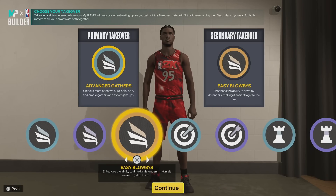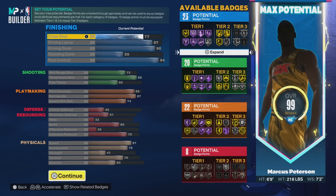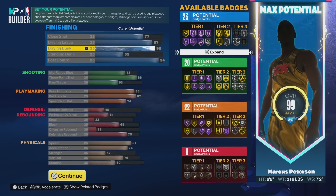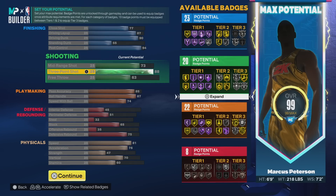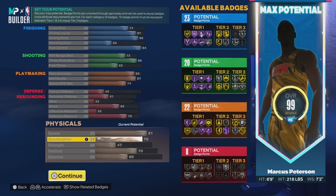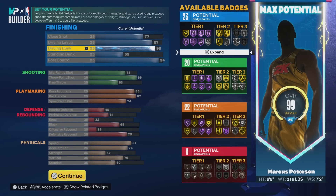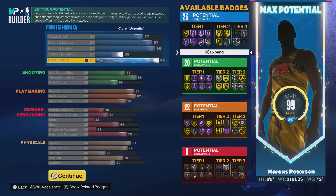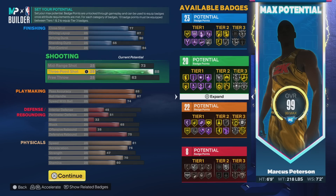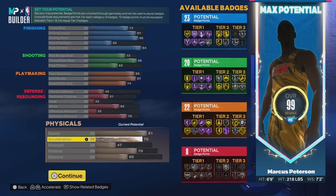The takeover system changed — you now pick a category. Pick finishing as your takeover and you get plus 10 to all finishing attributes. Pick shooting, you get plus 10 to all shooting attributes. Physicals are included, so an 80 speed with takeover gives you 90 speed. Team takeover works the same way — teammates' chosen categories get boosted. Double takeover is still in the game — pick shooting twice for plus 20, or shooting and playmaking for plus 10 to each.